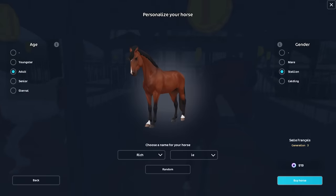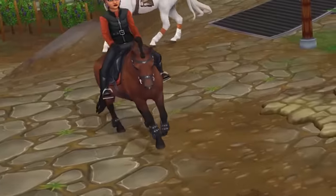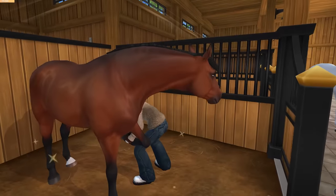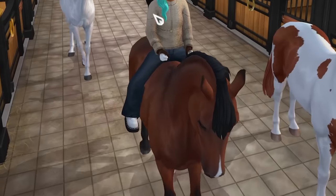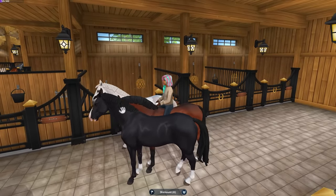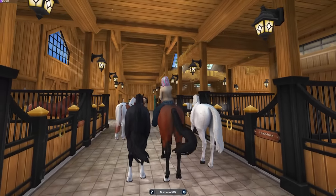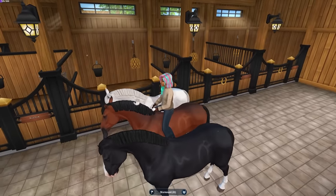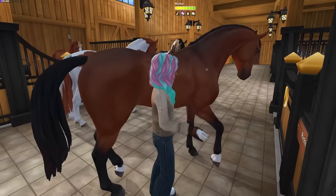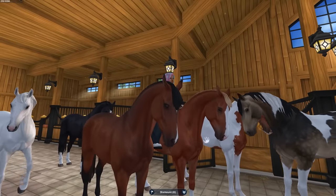Next let's check out the bay — this is going to be Richie. Oh, there's another bay... wait, that's a pony, a Dartmoor. They look so similar. Richie has such a warm coat color — a very nice rich bay. This is the alternate blunt cut mane style; it's a little hard to tell the difference and probably not worth getting it because this is basically the same as the default. Just get the default one. Nice warm color and very shiny coat. Let's put Fire Chip in here too — they're both such warm coat colors.